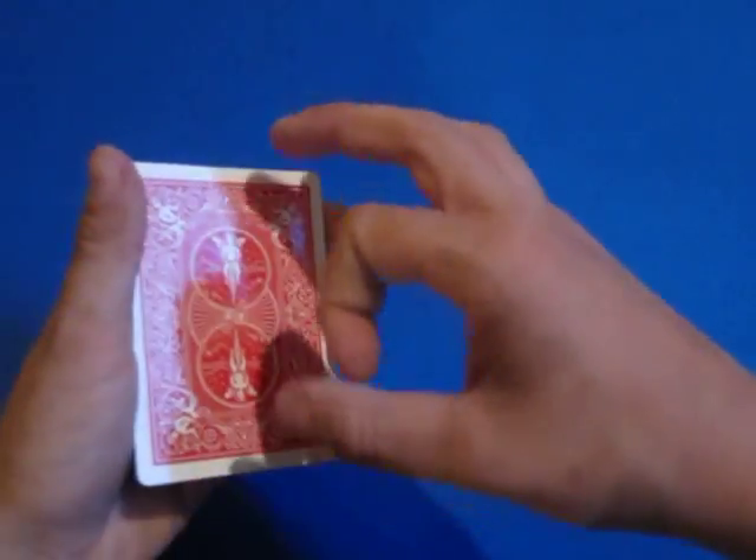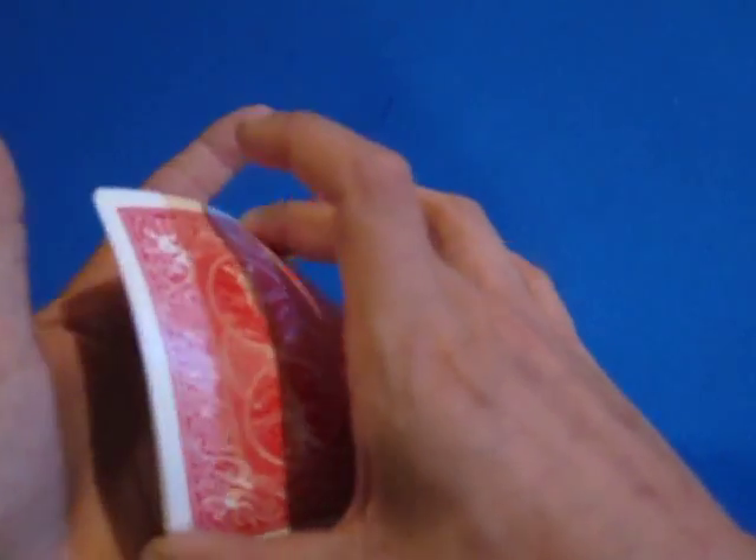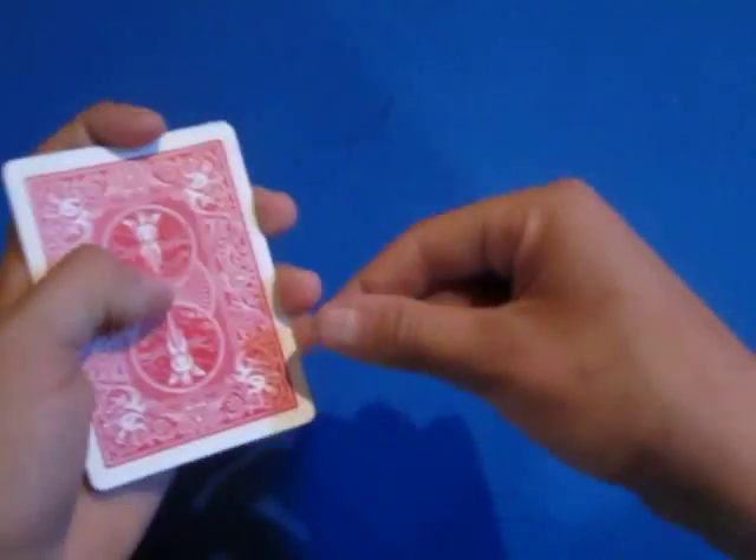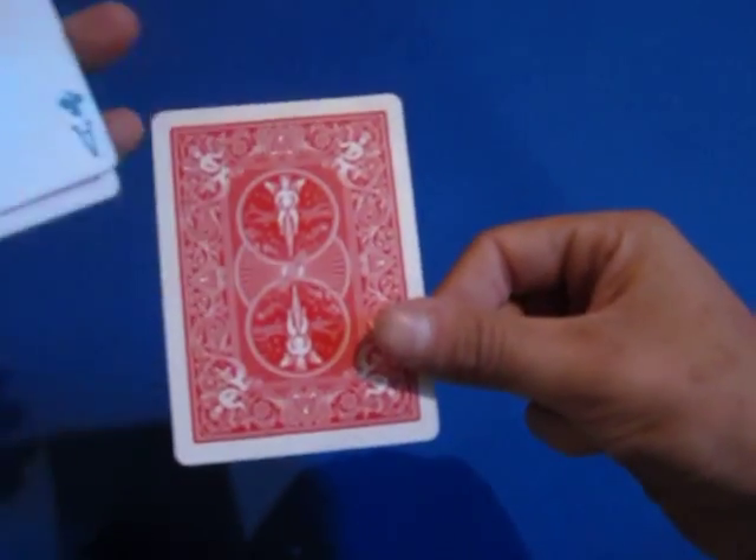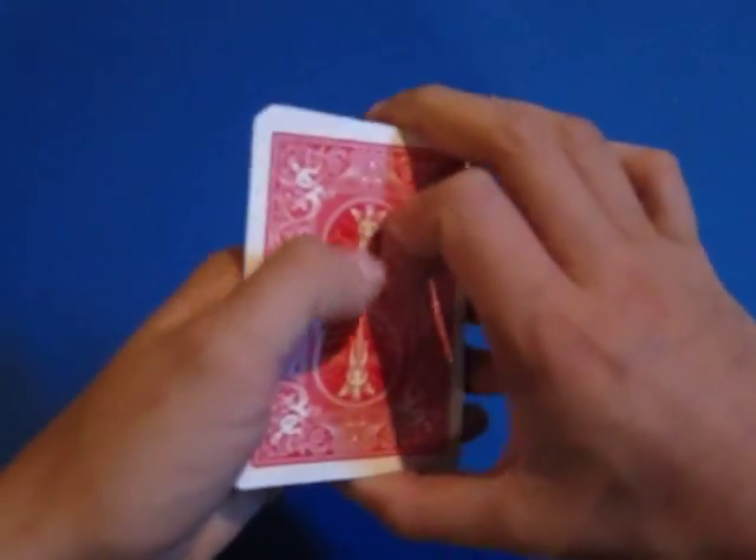You do two magical gestures, telling them that the first one made the ace of hearts turn back over and the second one made the ace of clubs turn over. Then you do an Elmsley Count to show this.